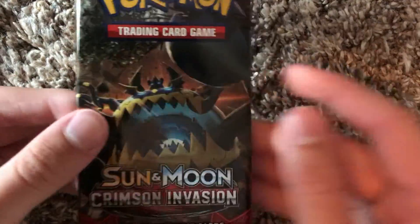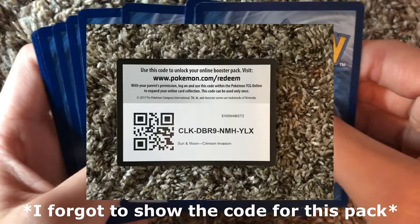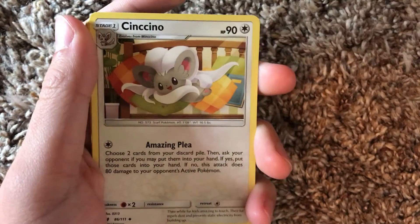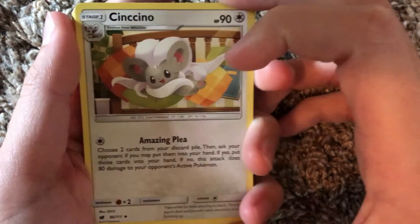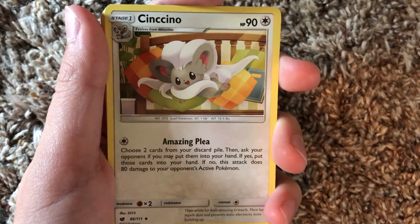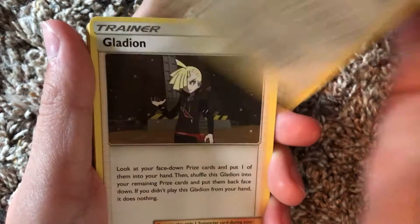Now let's get into the Crimson Invasion. I'm pretty sure for Sun and Moon packs it's four from the back. This is a smaller card opening video, but to be honest it was worth it - that Mew looks sick. Anyways, grass energy - and oh, look at that Cinccino. I don't even know if that's how you pronounce it, but it looks like Pokemon Cafe Mix, you know, the one that just came out for the Switch. It kind of looks like that art style - I really like the Cafe Mix art style.